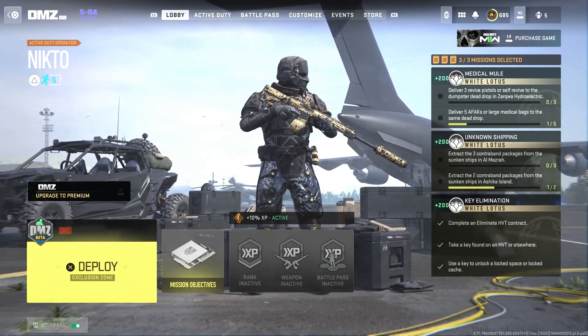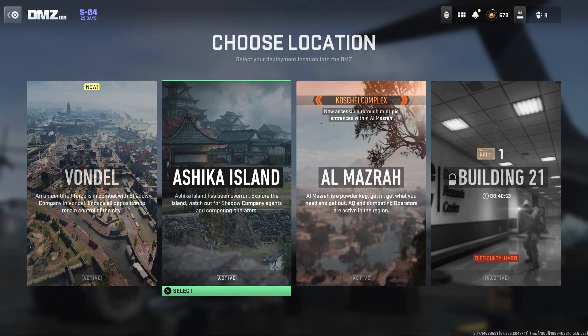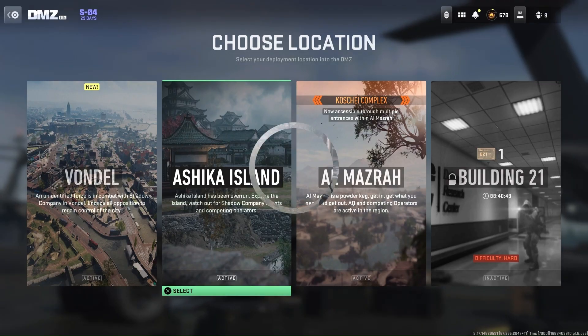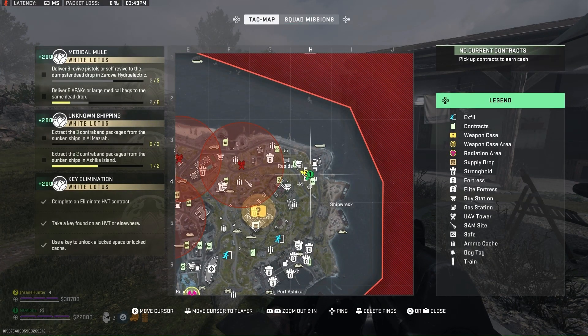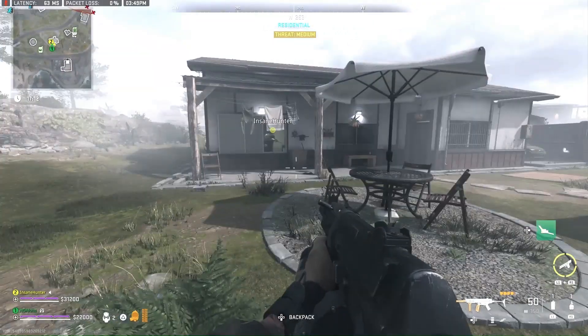Aloha! Noah here back with another DMZ video. In this video I'm gonna show you guys the best places to get cigar boxes on Ashika Island. Here I am at Residential in Ashika Island. Fun fact, Residential has one of the most common cigar box locations on Ashika Island. Let me stop wasting your time and start this video.